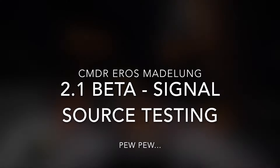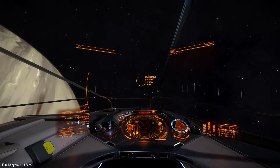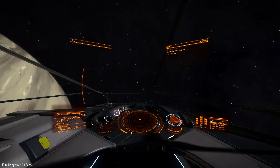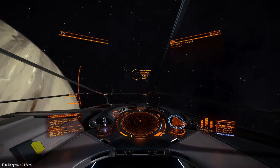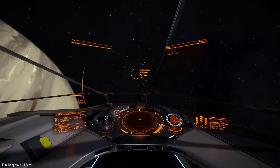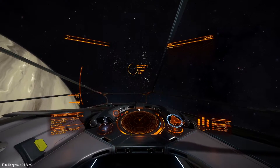I'm going to test the Engineers beta 2.1. I've been on the ground for a while and I noticed that things like salvageable wreckages are persistent — or it seems like they're persistent until raided. So I went up and visited this wreck and I was kind of surprised to see exactly how large this wreckage was.